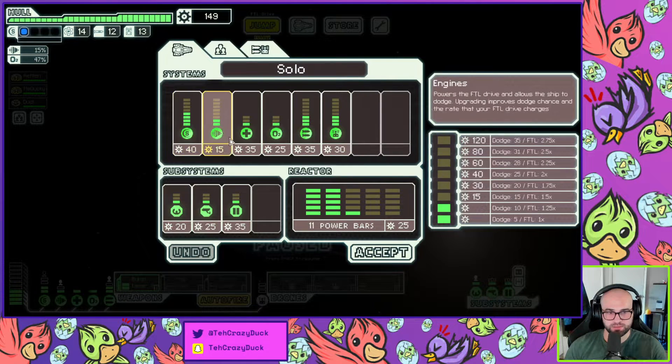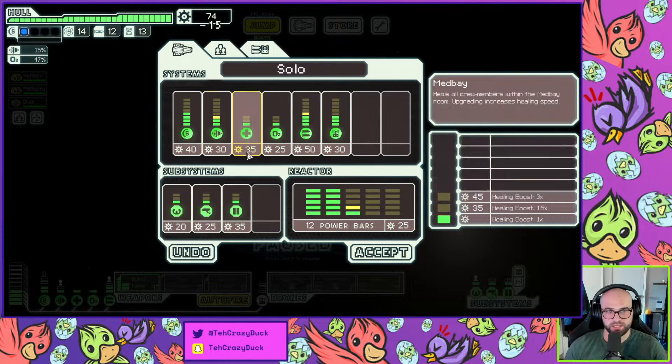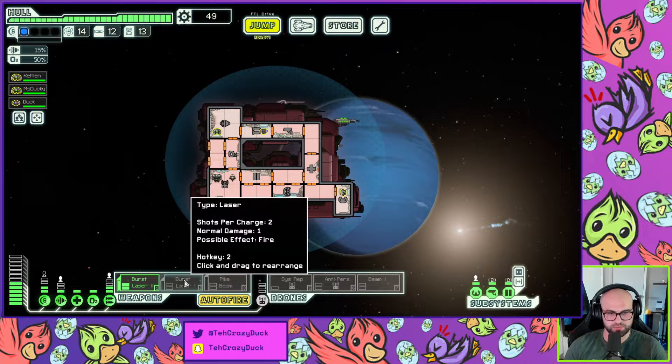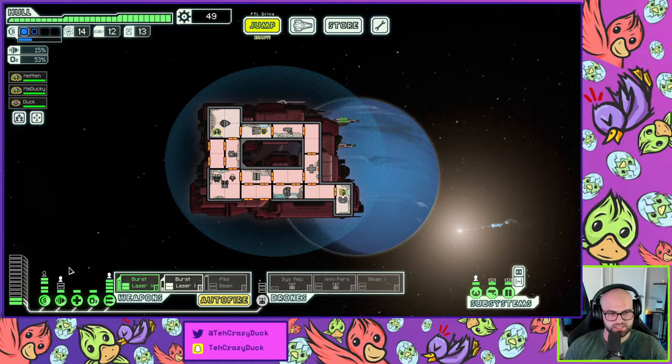I'm selling that, I'm buying the burst laser 1, and I'm gonna upgrade my weapons so I have 4 power there. I want another engine power too. I don't really want the piloting system but I do want the better sensors. Now we can do burst 1 and 2, second layer of shields, and we can do our beam drone with full power. Beam drone — that's our build. We've got these guys if we need them.